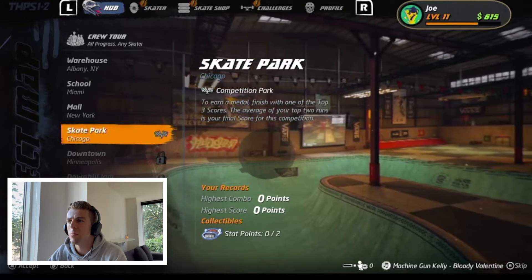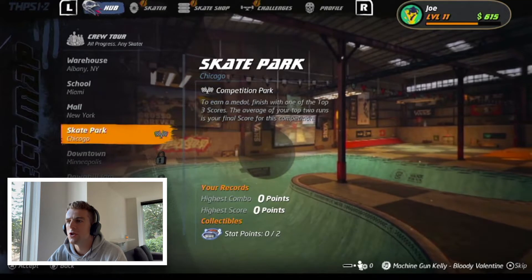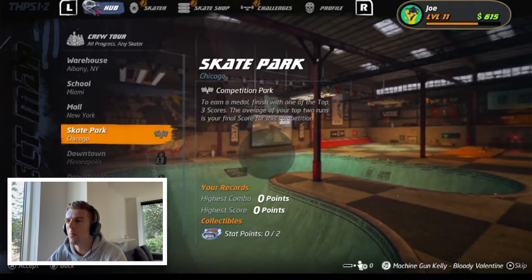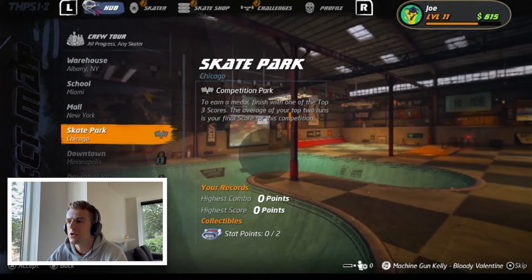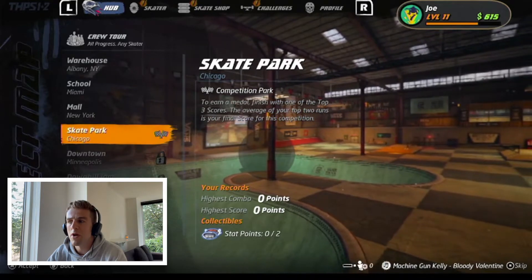So here we are at the skate park in Chicago — competition park. This isn't like the other levels; this is different. There aren't a list of things to do. All we have to do is earn a medal, finish one of the top three scores. The average of your top two runs is your final score for this competition. There are two stat points available.